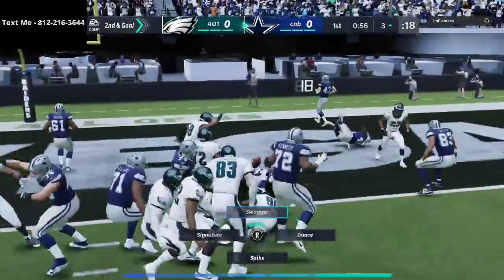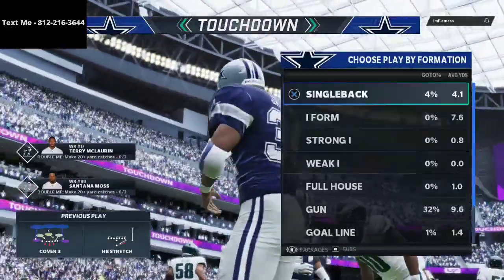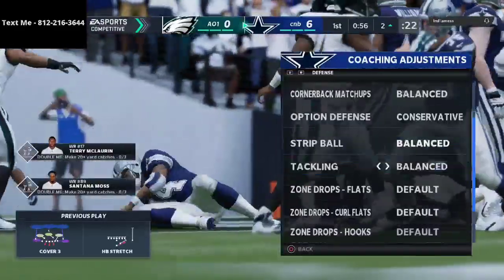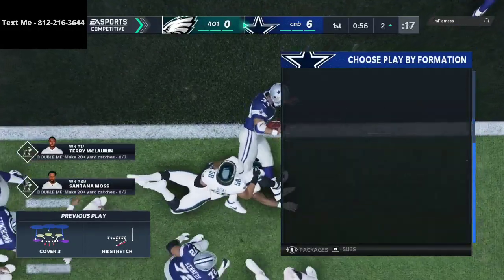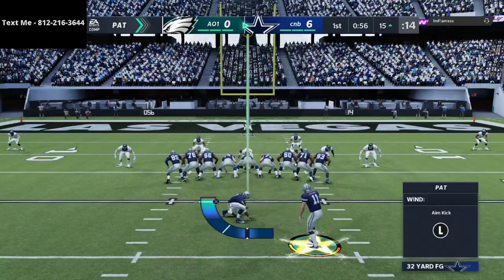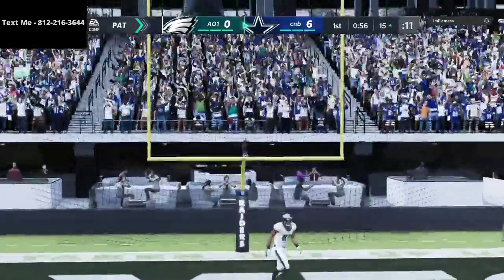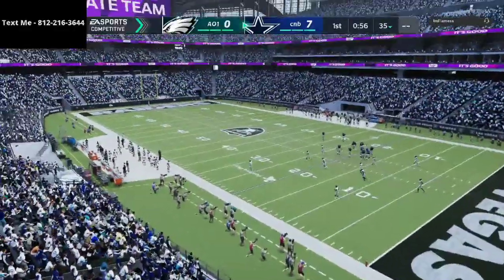I believe the Run Heavy Playbook has the best Bunch Tight End in Madden 21. I also believe the 46 playbook, which is my defensive e-book, is 100% the best defensive e-book in the entire game. The reason the 3-3-5 is such a good defense to run is the personnel you can get on the field, the balance, the ability to adjust to anything the offense does, and having all the coverage shells at your disposal.